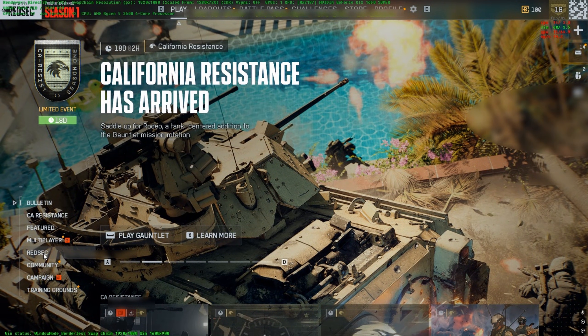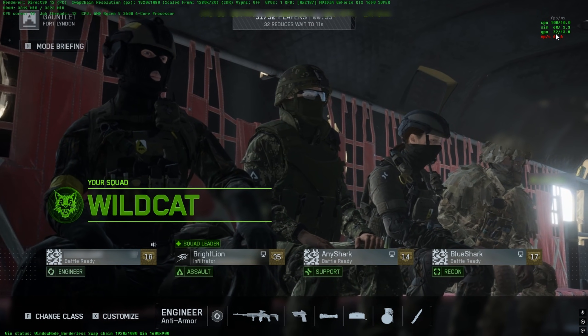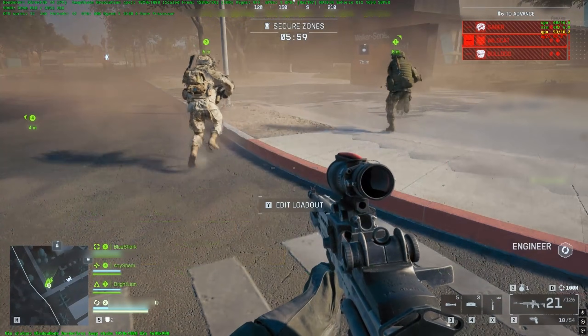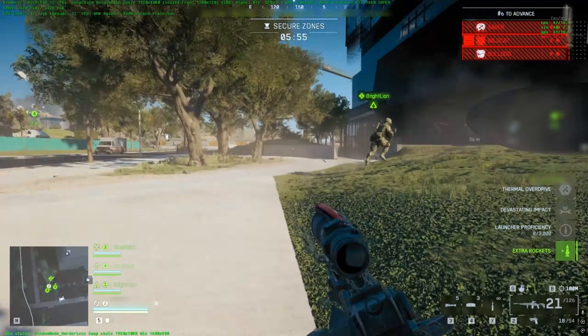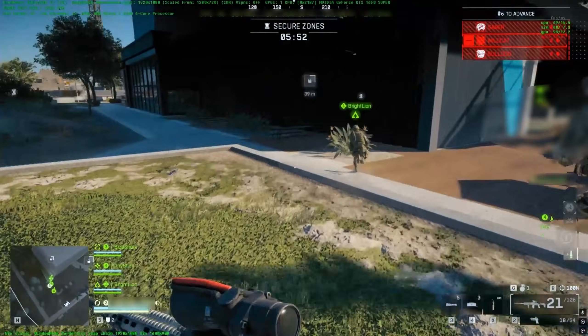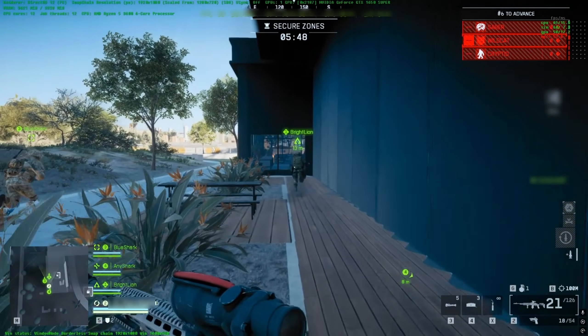Let's see how it looks inside the game. As you can see, we're getting over 100 FPS here. And keep in mind I'm recording, so that's why I'm getting slightly less FPS. In general, 60 FPS while recording is good for a low-end GPU.